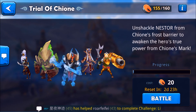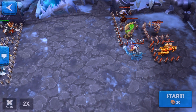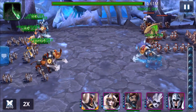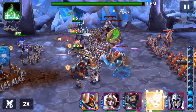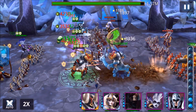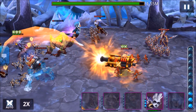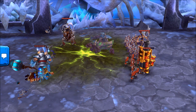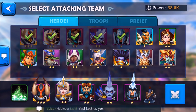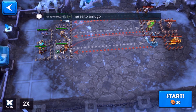It costs 20 food every time, going up 10 each attempt — 10, 20, and so forth. If you don't awaken Nestor by the end of two days, you will not get him awakened. Looks like I'm going to spend all my food trying to wake him up. This video might be way too long.